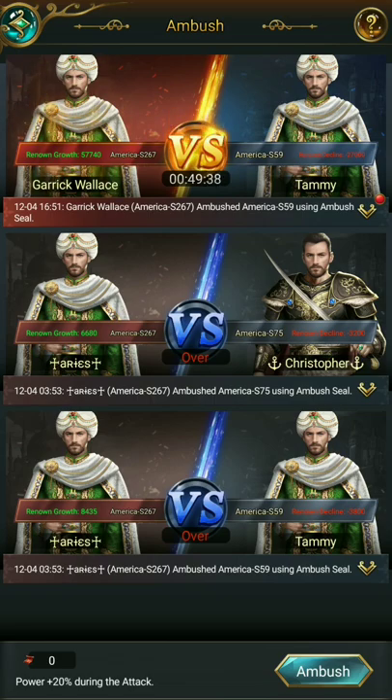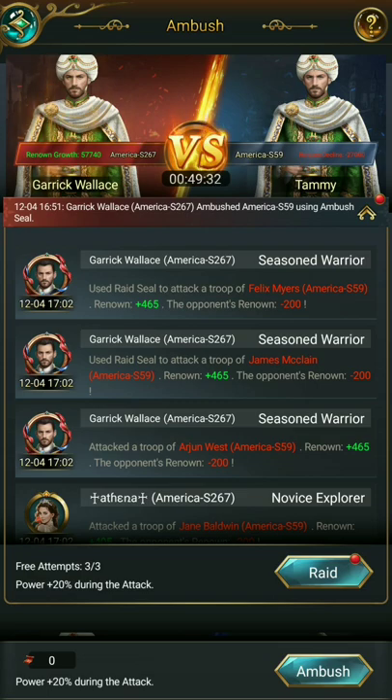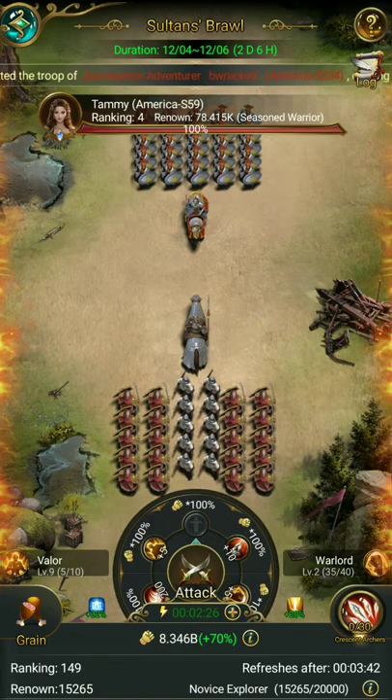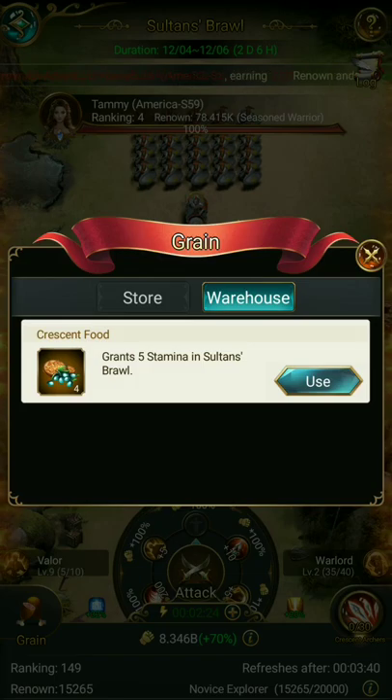Garrett here has ambushed server 59, so I'm going to click on this. Every ambush produces three raid tokens. So this is one player from my server who has ambushed another whole server, and now all of us get free raid tokens. Then I can pick a target — I'm probably just going to pick the top person, because why not, and attack them.